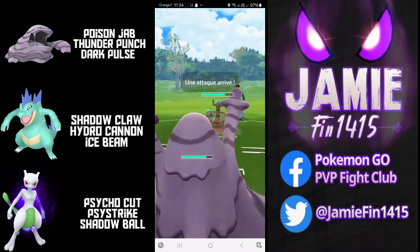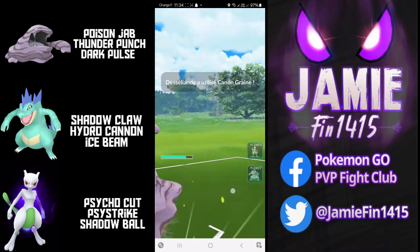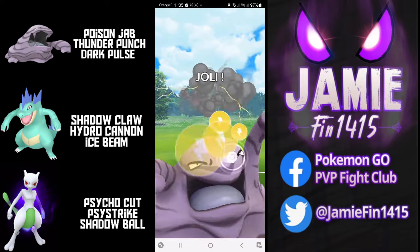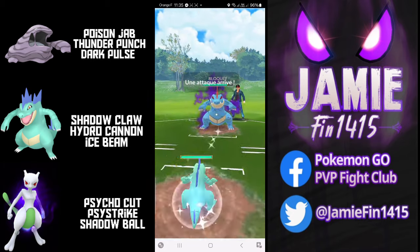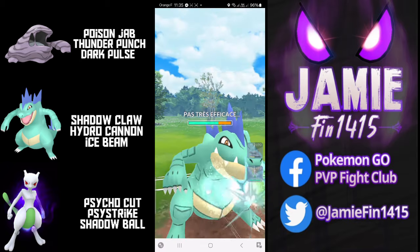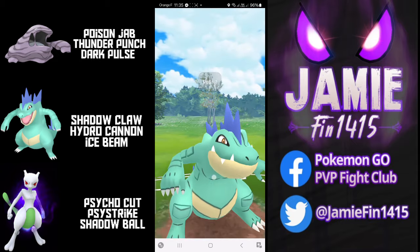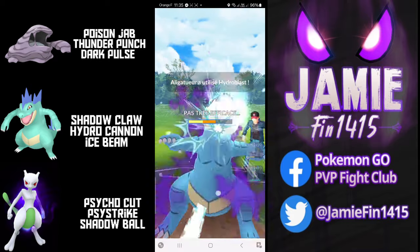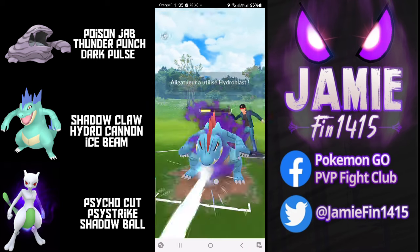In game one, Loex leads his big pile of gunk, Kanto Muk into Trevenant. This opponent doesn't even farm up to the shadow ball — trainer, please learn your typings. They then switch into Feraligatr and Kanto Muk is going to fire off the super effective Thunder Punch, forcing early shield advantage. We then see Loex make a very nice catch, catching the resisted Hydro Cannon onto his own Feraligatr, and we enter the mirror. Loex fires off 5 Shadow Claws and the Hydro Cannon on the CMP tie — we now know we win CMP, and that's great information to have.